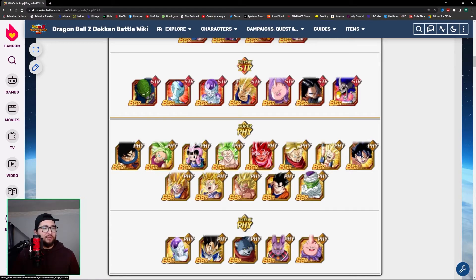Out of these Super Physical type characters, your definite number one pick is this Kefla right here. Right now she does not have her EZA on Global — she has it on JP — but since she has it on JP, we know it's coming to Global at some point. Definitely pick her up, and in my opinion, out of all the characters we're going through, she's the number one pick overall for this whole pool. Not just getting a copy of her, but rainbowing her — you need to rainbow her because her EZA is busted. She's gonna pair well with Kales and Cauliflas.